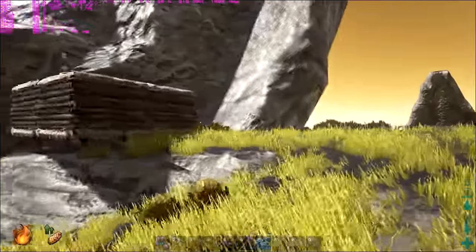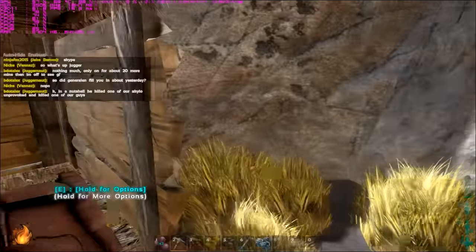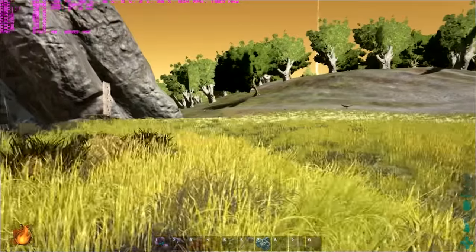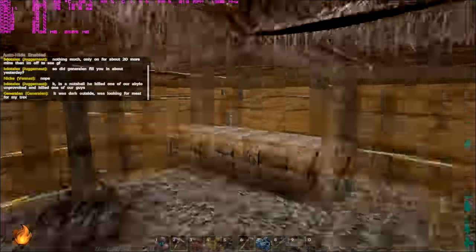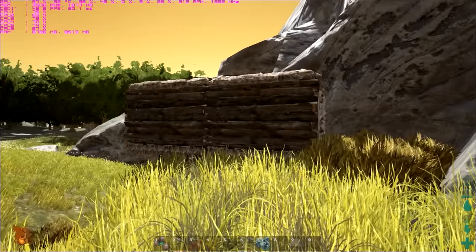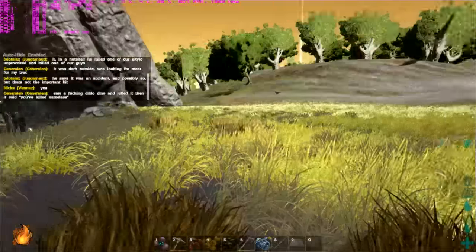We had a big house yesterday on the other side of a cliff. Someone broke into it last night, which is what you'd expect on an official server. Keep that in mind — I'm on an official server with about 70 people on it, so that also can drop frame rate. Someone broke into our house and we did have a huge one on the other side of the cliff, but someone came and raided it. I actually have a video of that because I was standing there when they did it — I was running back to the house because I had just gathered some stuff.